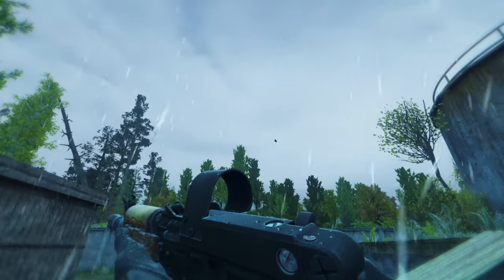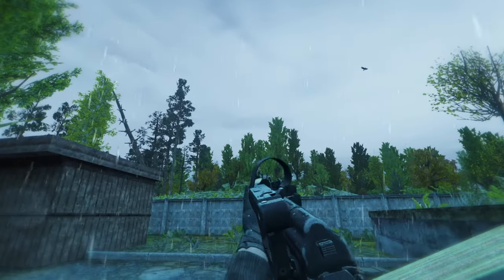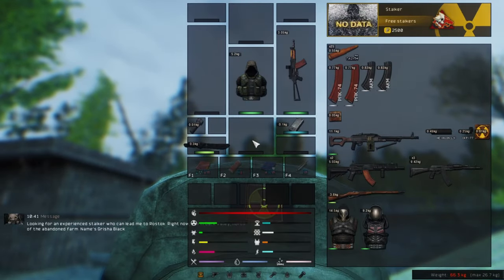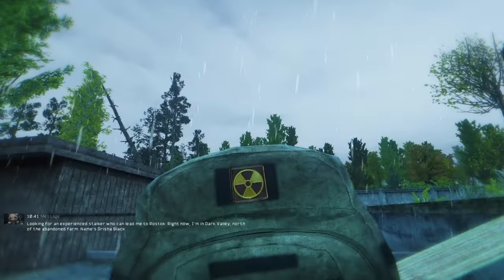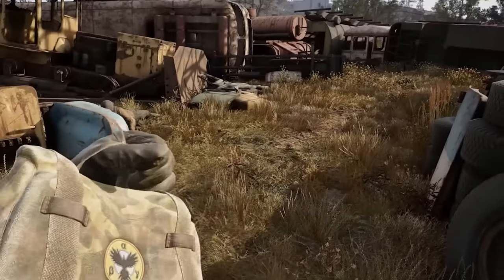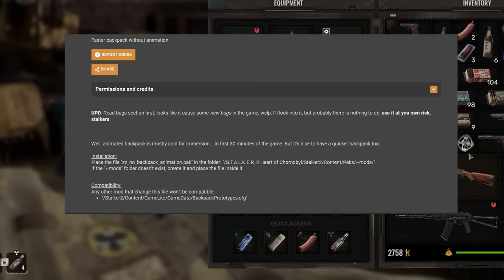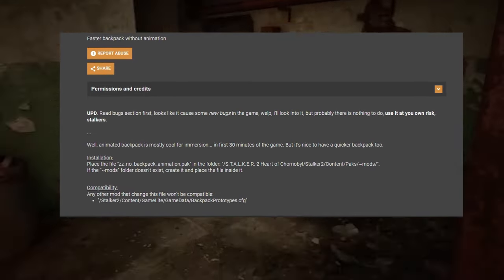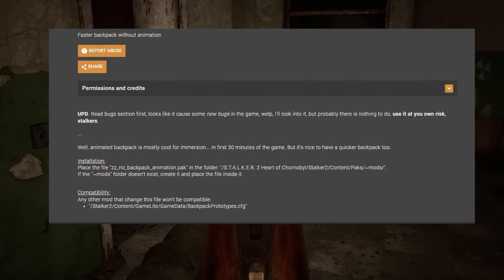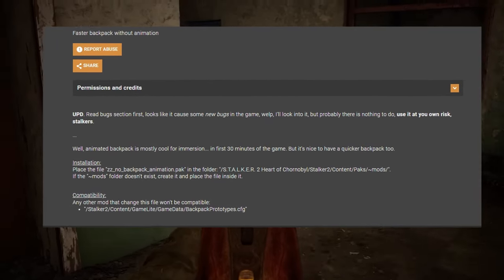In Stalker Anomaly there's a mod that adds backpack animations, and now in Stalker 2 there's a mod called Faster Backpack that increases the speed of the animation when you open your backpack. This is also a must-have right now, as sometimes it takes way too long to open the backpack during a firefight.